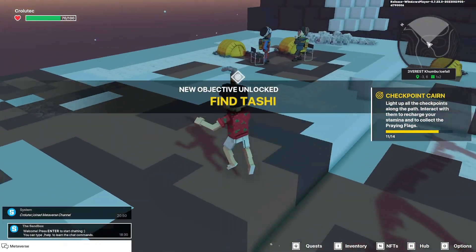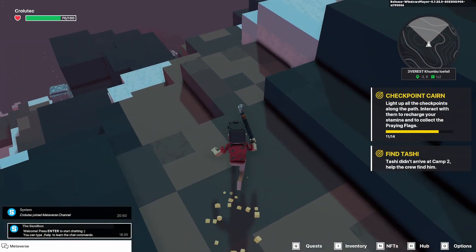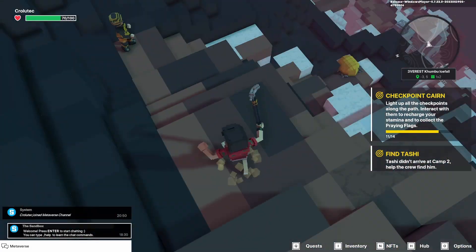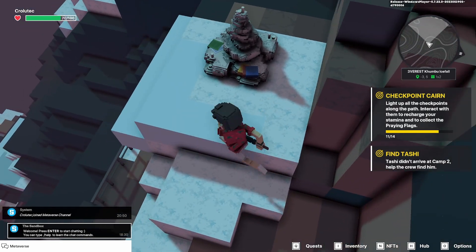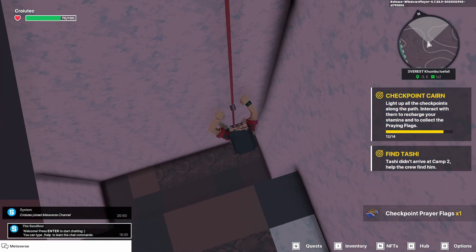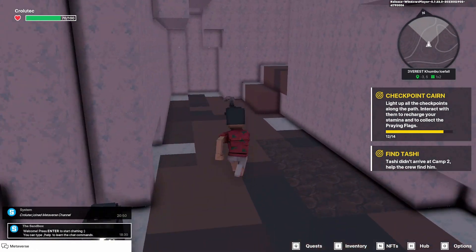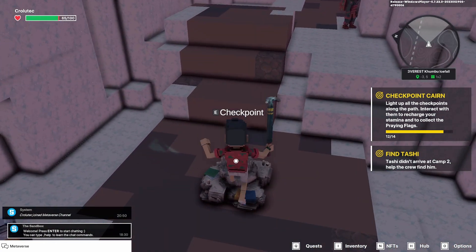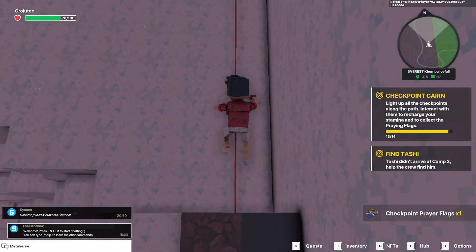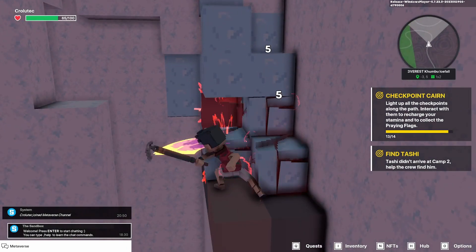So that will complete the camp rush quest. Now I'm going to do the find Tashi quest. We're just going to have to go over here and go down this way. There's another checkpoint here. There is also an easter egg here but I'm not going to show you that one because it's not a quest. Tashi is over this way and we're going to climb up this rope, then jump up here and break through this ice.